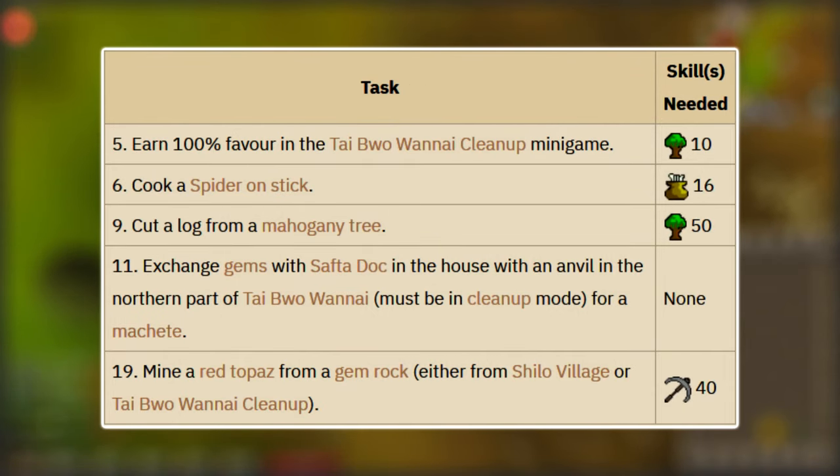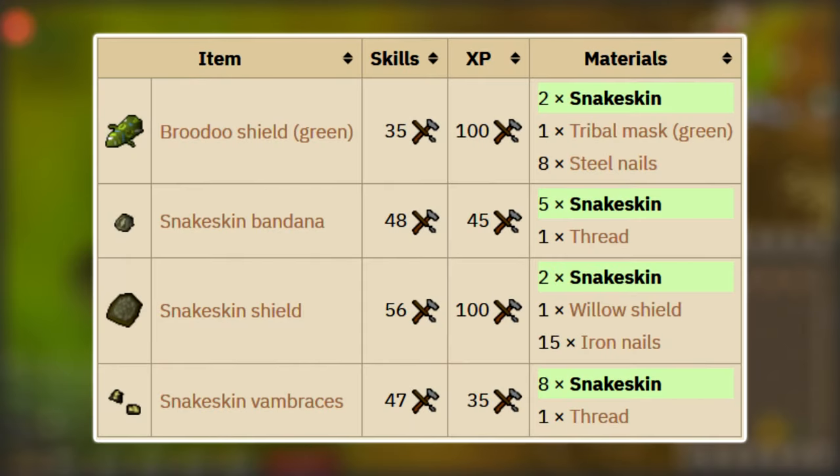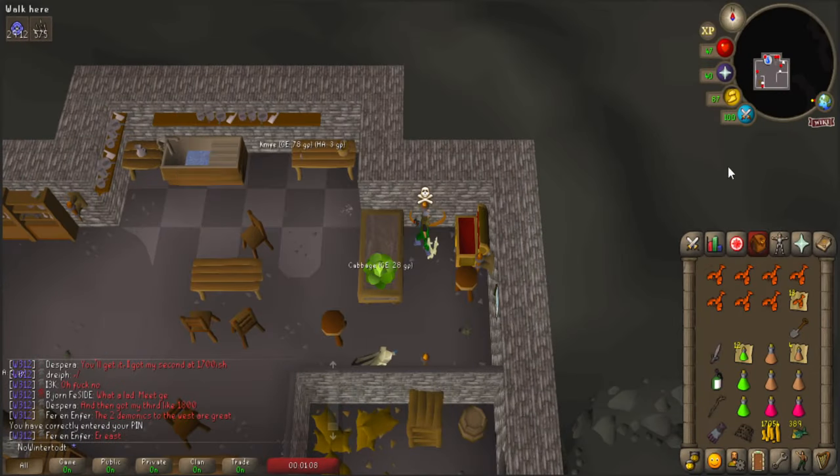Conveniently, getting 100% favor also opens up access to four other Medium Diary tasks, although due to drop chances, we're only going to get a couple of those done now. The minigame involves macheting down jungle brush and repairing fences, however certain enemies will appear that you can kill for extra favor rating as well as some notable drops. One of those are snakes, which I intend to get their snakeskins in order to make some nice range gear. Another of those are Broodoo Victims, which all have 100 health and take very little damage unless you use a specific item against each of them. You use Relicym's Balm against the orangish ones, Anti-Poison against the green ones, and Cooked Food against the blue-white ones, but I found it made the most sense to just run from the blue-white ones. When getting 100%, I only saw three Broodoo Victims overall, which is why I had way too many Anti-Poisons and way too many Relicym's Balm — I assumed Broodoo Victims would be much more common.